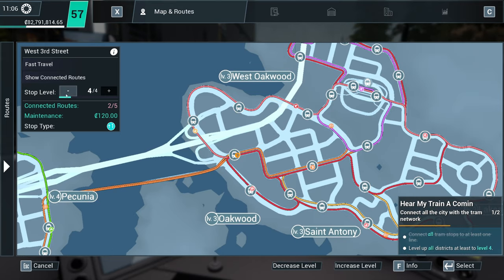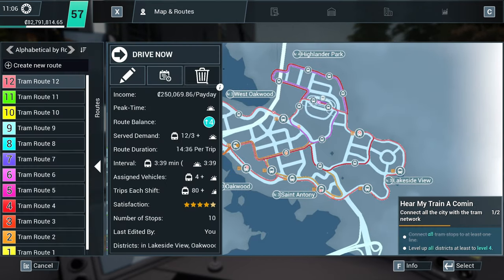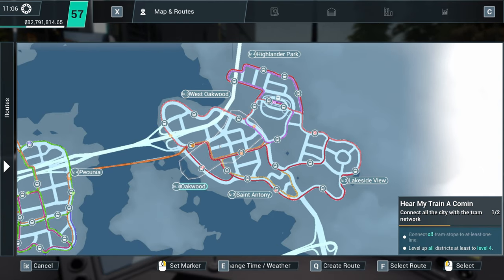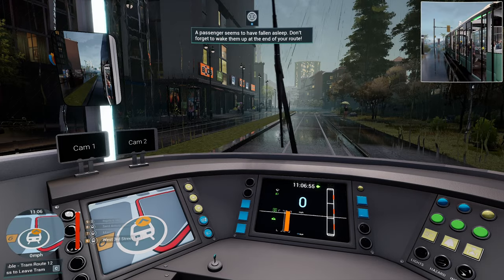Right, West Oakwood. These two stops are level 4 now, so we can take that out as well. There we go, apply the changes. We're slowly eating away at it, aren't we?